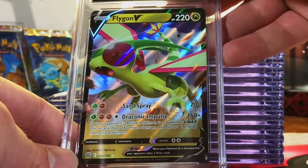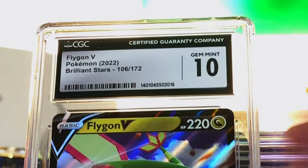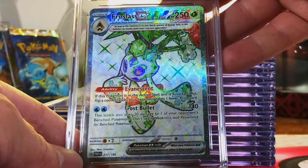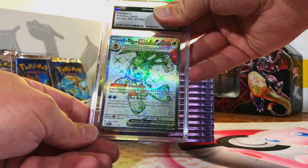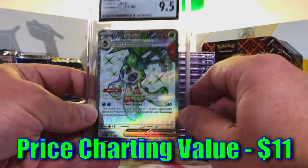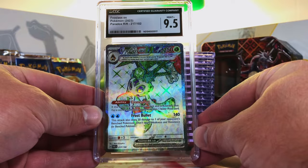Flygon V from Brilliant Stars — I'm gonna go with a 9 on this. Gem Mint 10! Nice. Frostlass EX Terra Full Art from Paradox Rift — love this one too, beautiful artwork. I am going with a Gem Mint. Mint Plus 9.5. No problem, it's just slightly under, no big deal, still an awesome grade.